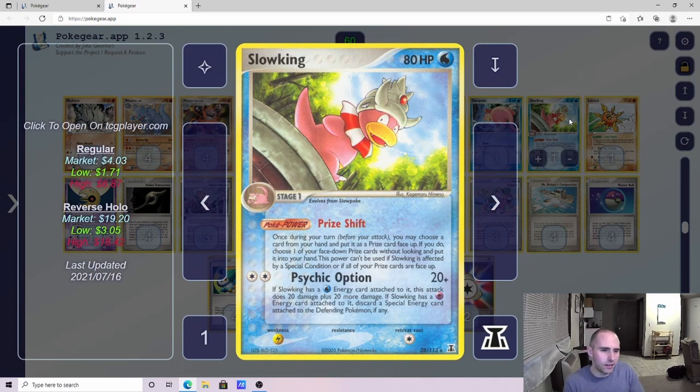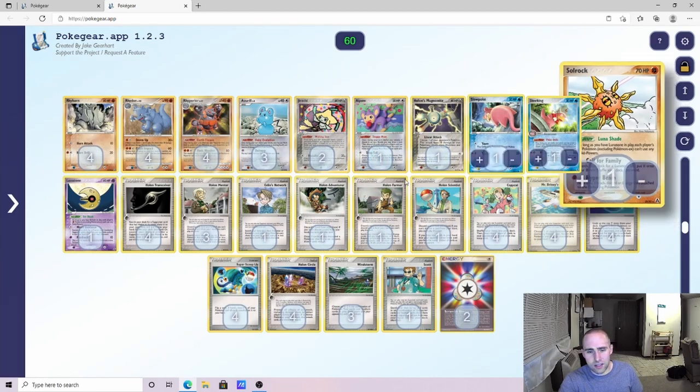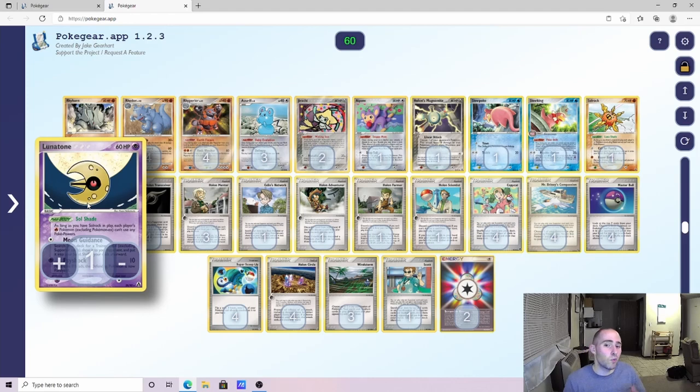Slowking lets you draw a card out of your prizes and put a card from your hand face up into your prizes. It helps if we prize like two Rhyhorn or a part of the Rhyperior line. If we end up prizing the Slowking itself, that decreases odds of pricing something else we care about. It's a water type which has some merit. I also started testing Solrock and Lunatone — while counterproductive with Apalm, the idea is to test whether it helps the Infernape matchup by making it harder for them to repeatedly discard Fire Energies for Level X loops.